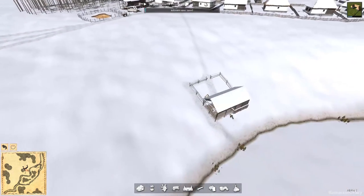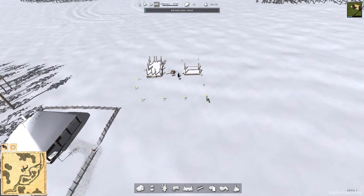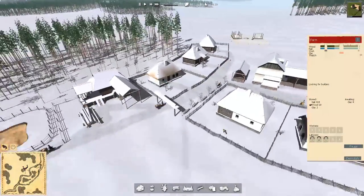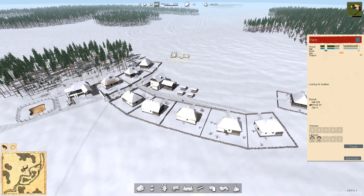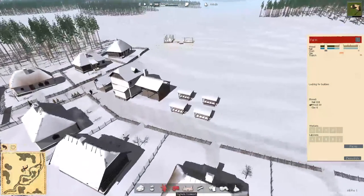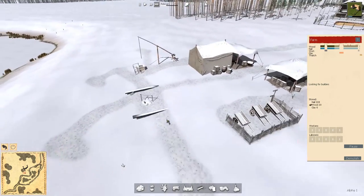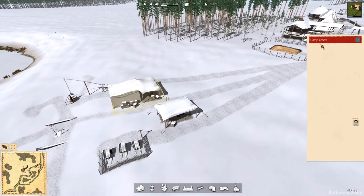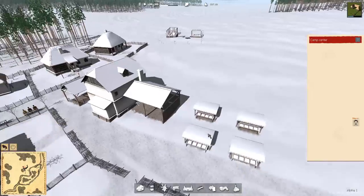Thatch is almost done. We can store up to 20 thatch in this building, so we'll keep it at that. Can we get this farm building done? As you notice, all the tents are gone once people move into the houses. Eventually once we get our town hall built, this camp center building will be deconstructed. I would like to get a well or two around here.